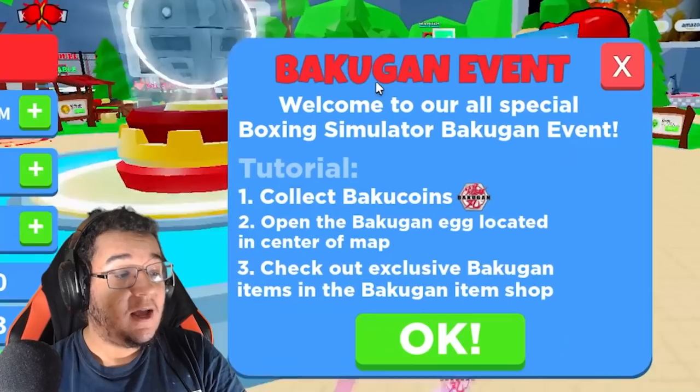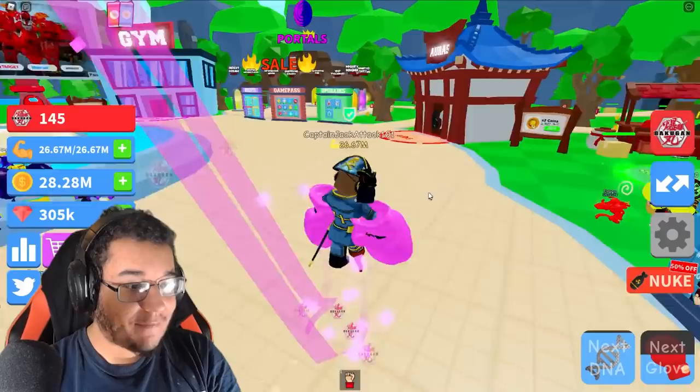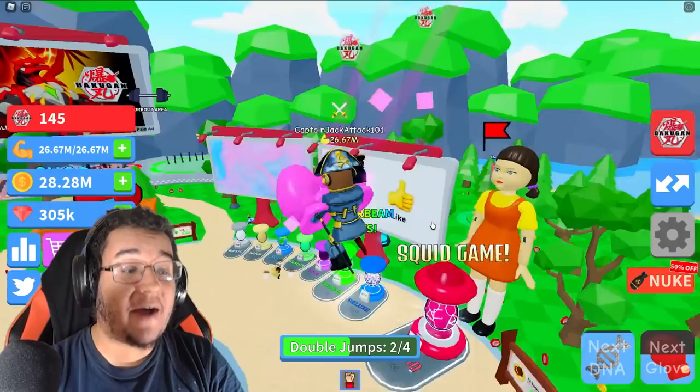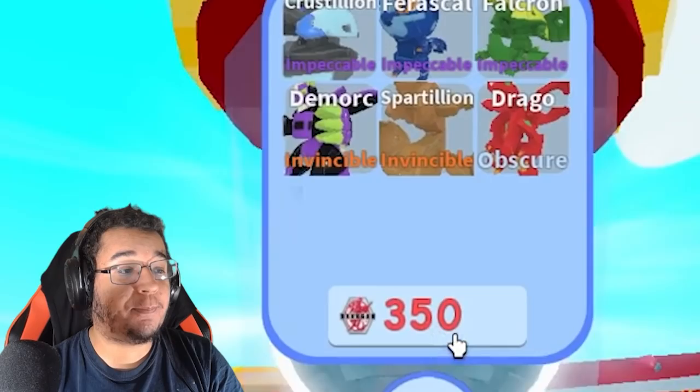Once we first started the game, it looks like they got an event going on which is pretty lit — the Bakugan event! So it looks like we're going to collect Bakugan coins and open the Bakugan egg located in the center of the map to get some cool stuff. It definitely gives me some vibes of Ninja Legends, so some of you guys who like Ninja Legends might get some really great vibes from this as well.